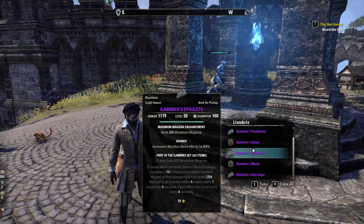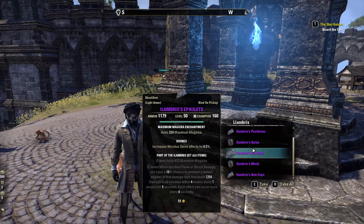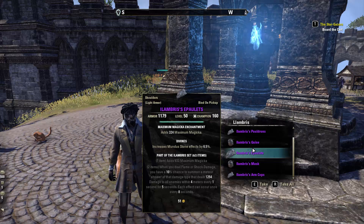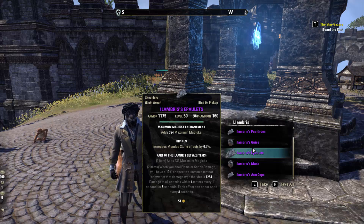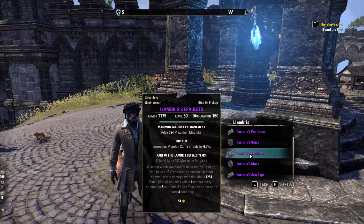Elambrus adds max magicka, and whenever you deal flame damage or shock damage you have a 10% chance to summon a meteor shower of that damage type that deals 12,554 damage to all enemies within four meters every one second for five seconds. This can occur every eight seconds.